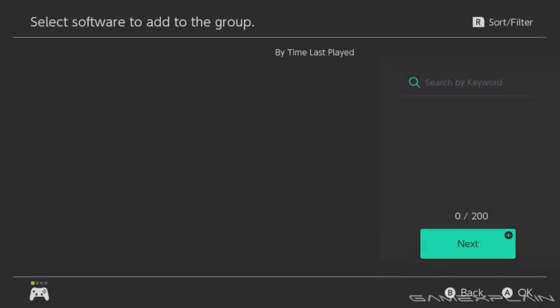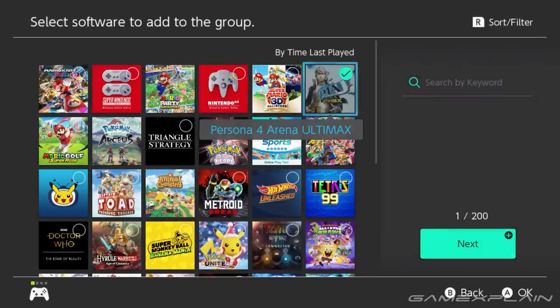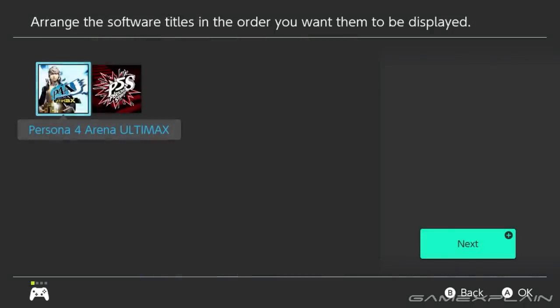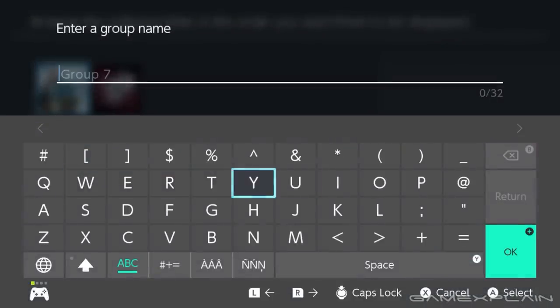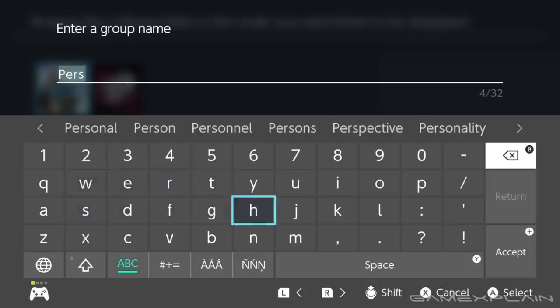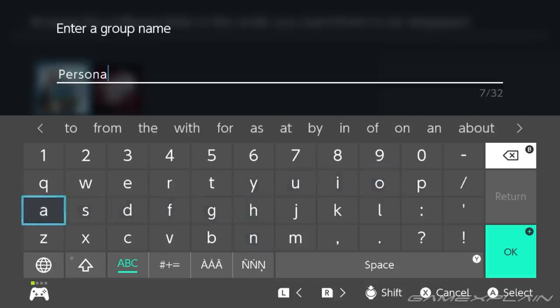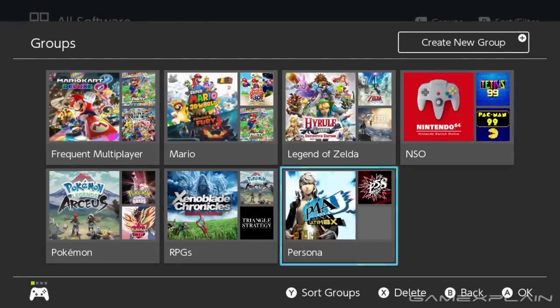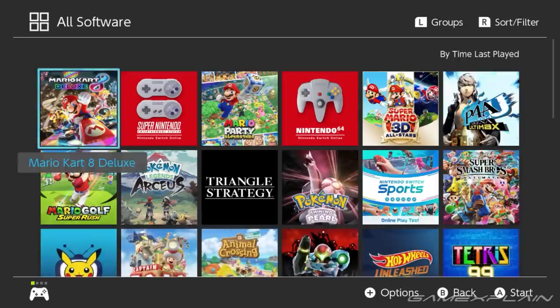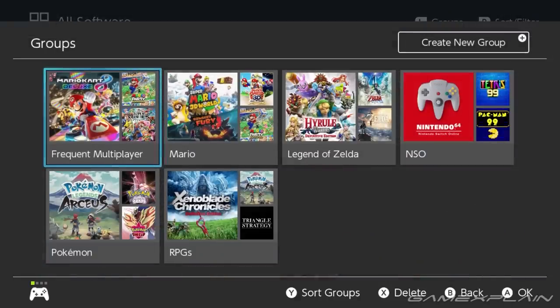Now I say folders, but technically they're called groups — sort of the same thing, not quite actually, but I'll get into that in a moment. These are hidden behind the All Software section, meaning you need to have enough Switch titles or downloaded content on your Switch to actually access the All Software menu. Then within that menu, you can access the groups. It's a shame we can't access it anywhere on the home screen with a simple button press, but thankfully you can just tab left from the very start of the home menu and immediately reach All Software, so it's only about an extra button press.